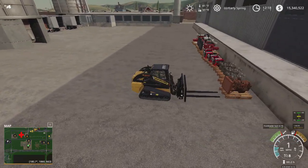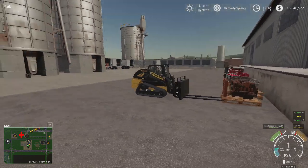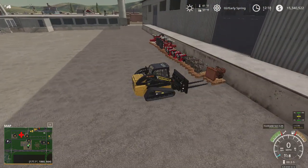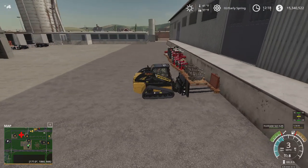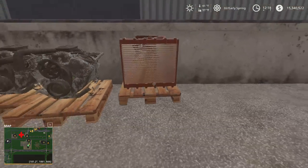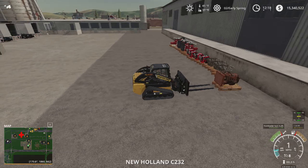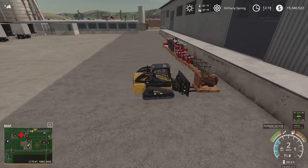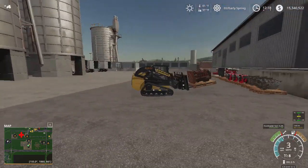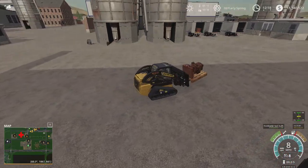We'll load up some pallets — I've got three trailers going. If you guys know me from FS15, I can whip these out pretty quick as long as the collisions don't give me issues. I've done time laps before. I just do this with mouse and keyboard, slide them in, strap them down, and we'll head to the warehouse.